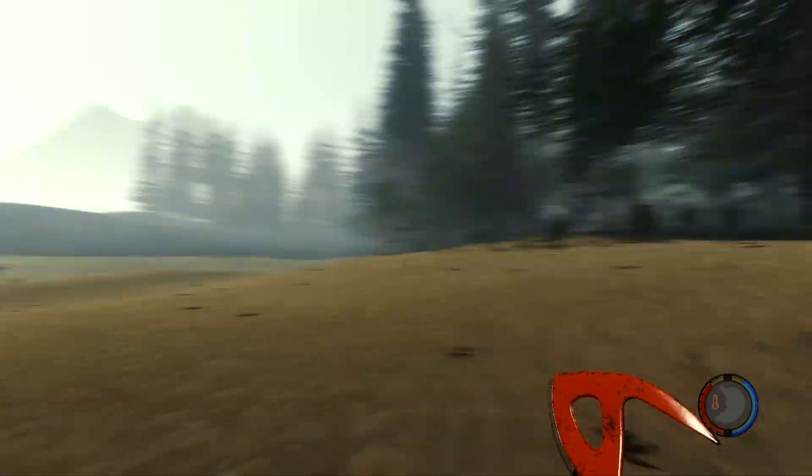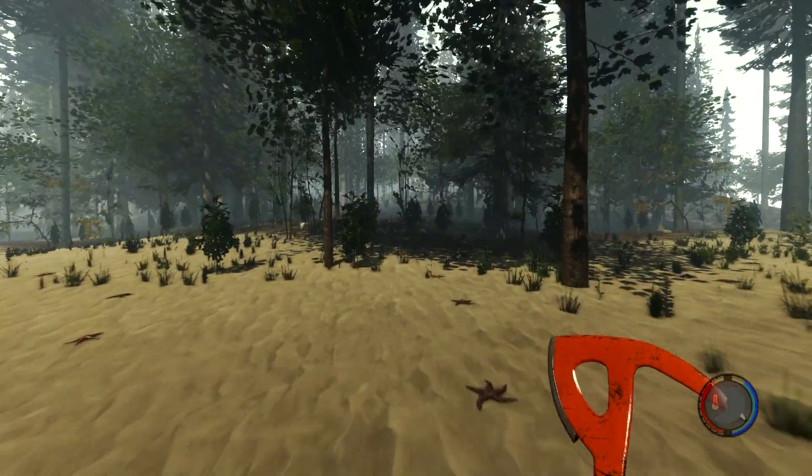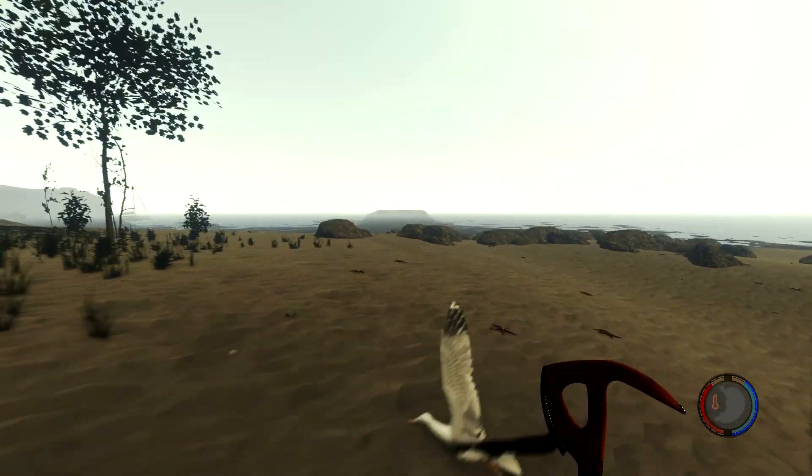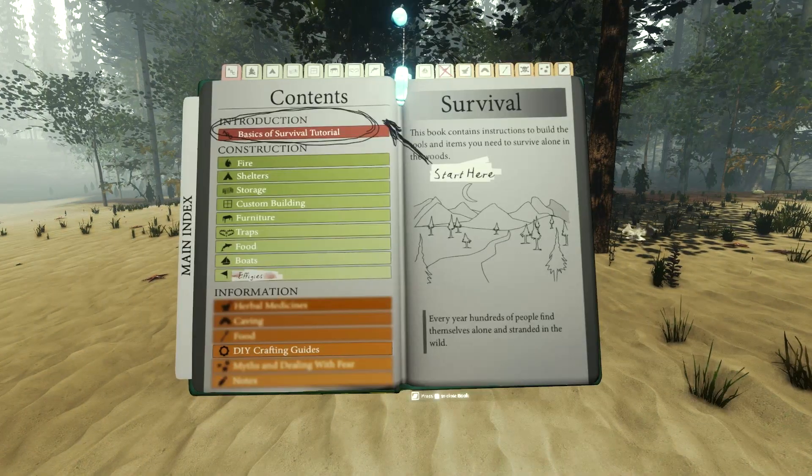What we're going to be doing today is getting our pilot's license to fly. In order to do that we need to do a few things first — the first thing you're going to want to do is open up your survival book and find the storage log container. So let's go ahead and do that.